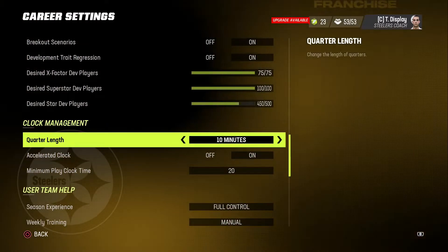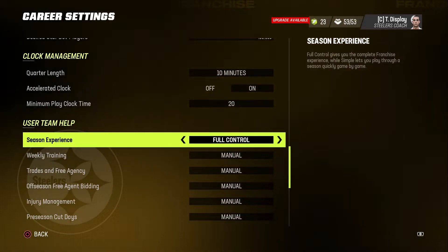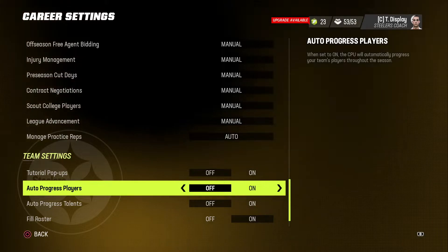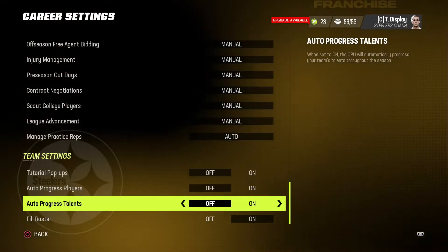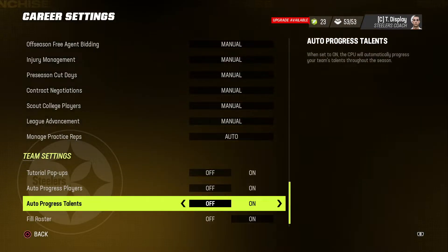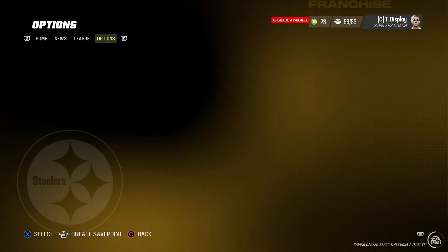I'm going to play on 10-minute quarter length. I'm going to keep accelerated clock on. Just keep this basic full control — I'll let them manage practice. Pop-ups off, and then all this other stuff is basic. Progress players, progress talent, fill roster — I'm actually turning that off. I forgot to do that. That needs to be off as well. So that's just the basic league settings.